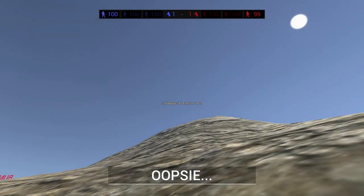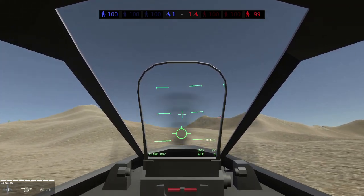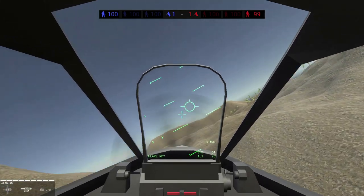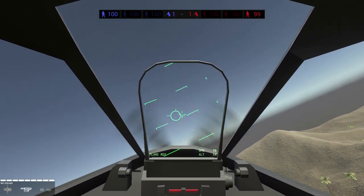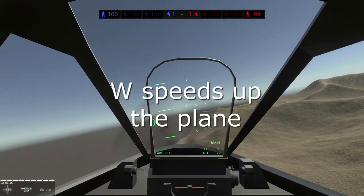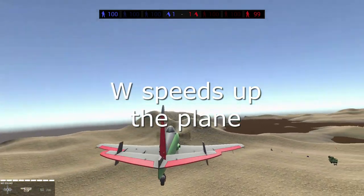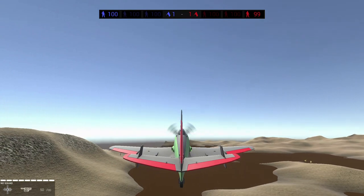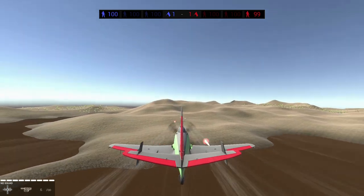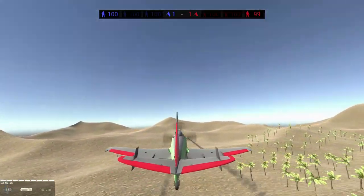Don't go too far down. Okay, so now we're back. I showed you how to take off. Move the mouse side to side. A turns the plane like that, D turns it to the left. A speeds up the plane, S puts it in brake. If you hit C, it will put you in third-person point of view. If you hit one on your keypad it will put you into your machine guns, and if you hit two on your keypad it will give you your missiles.